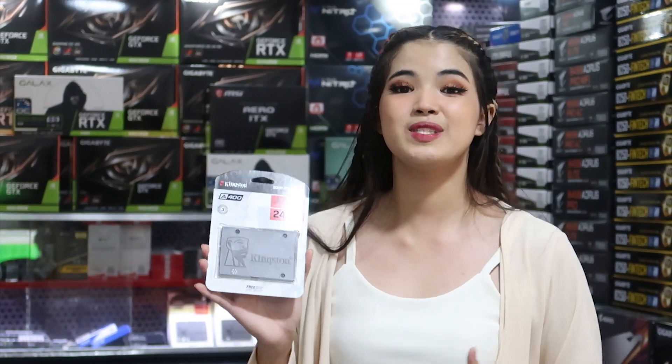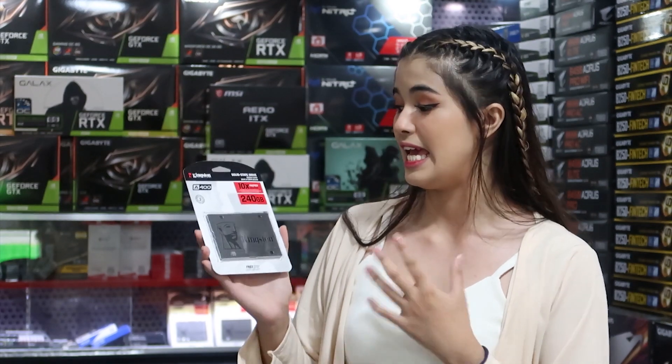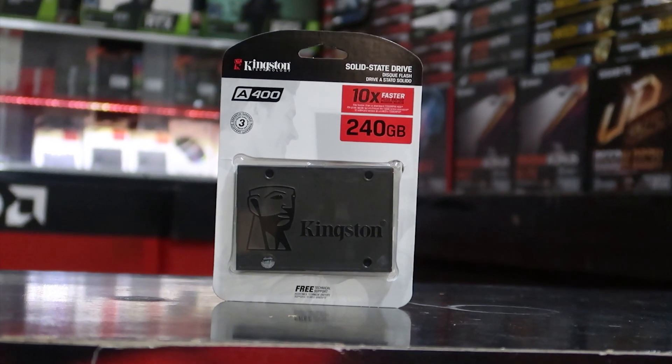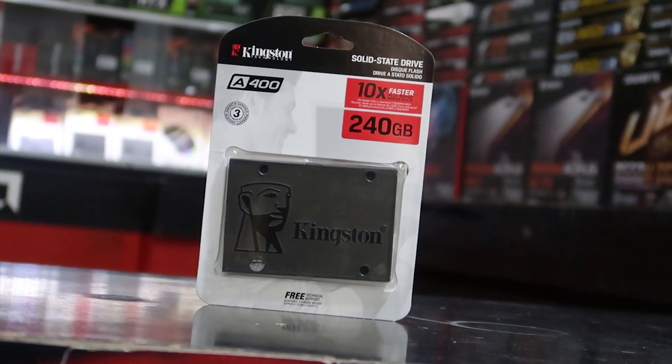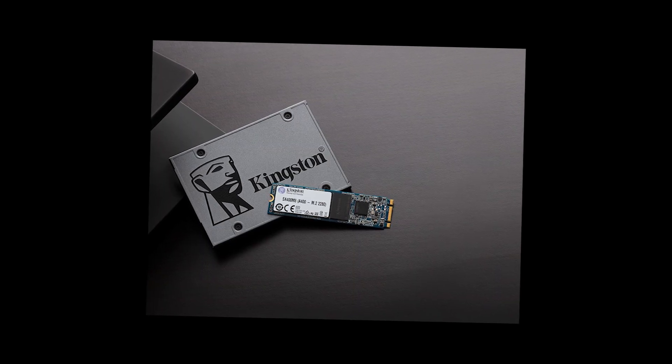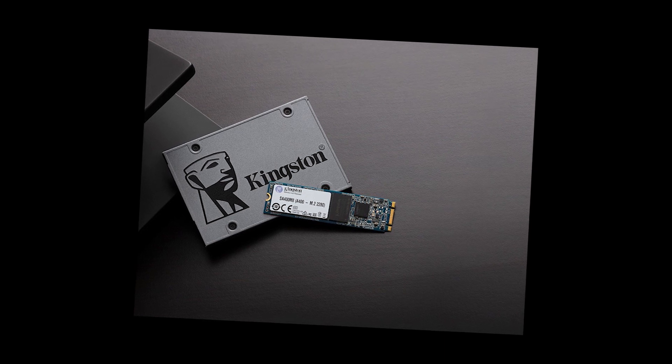For the SSD, we're going to use the Kingston A400, 240GB. Kingston's A400 solid-state drive dramatically improves the responsiveness of your existing system with incredible boot, loading, and transfer times compared to mechanical hard drives. Powered by a latest-gen controller for read and write speeds of up to 500MB per second, this SSD is 10 times faster than a traditional hard drive for higher performance, responsive multitasking, and an overall faster system. Also more reliable and durable than a hard drive.